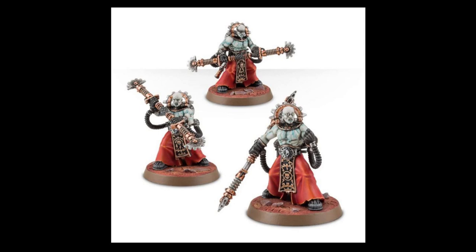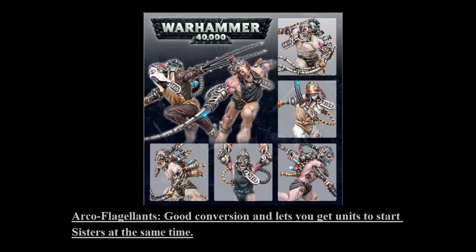What ends up happening is if you can snipe a unit off of an objective, the Fulgurites go from having a 5-plus invulnerable save to a 3-plus invulnerable save for the rest of the game. This makes them incredibly resilient, in addition to their 5-plus feel-no-pain save. So no matter what your opponent is shooting them with, they get a 3-plus save and then a 5-plus save, making them incredibly hard to kill, while also being an incredibly potent threat in melee combat.